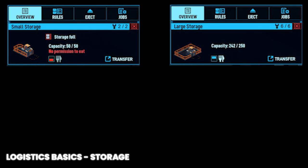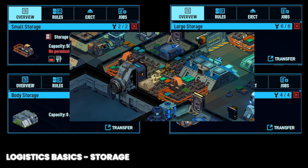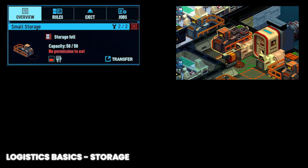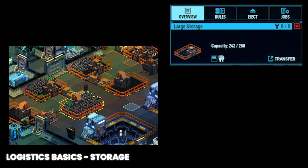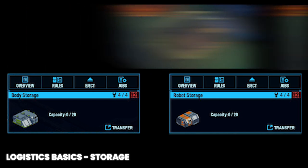Let's talk about storage facilities. Currently there are only a few places to store items. Small and large storage store everything but bodies, while the body and robot storage allow you to stack bodies so they don't hit the floor. The floor can also act as storage. Small storage takes up a 3x1 area and holds 50 items. Large storage takes up a 2x3 area and holds 250 items. Both body and robot storage take up a 2x3 area and hold 20 meat popsicles or battery operated battle bunnies respectively.